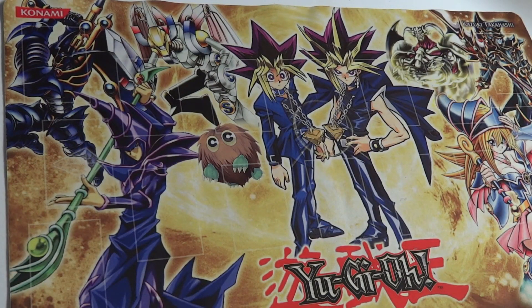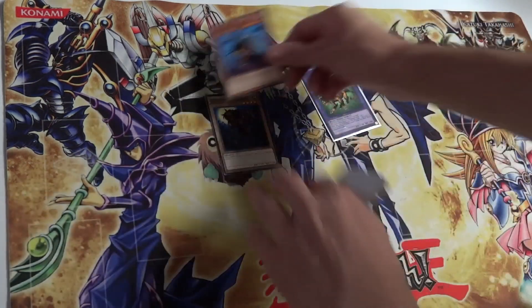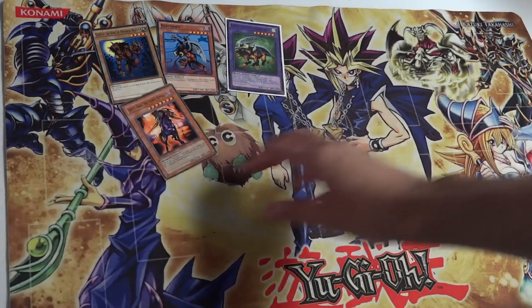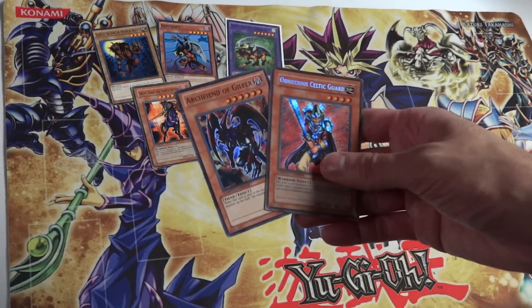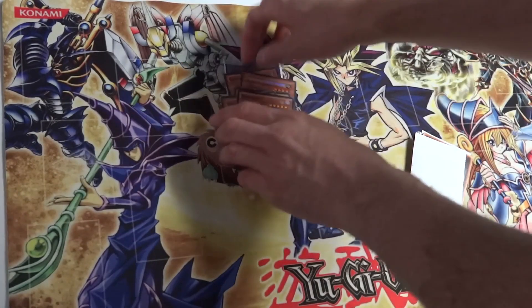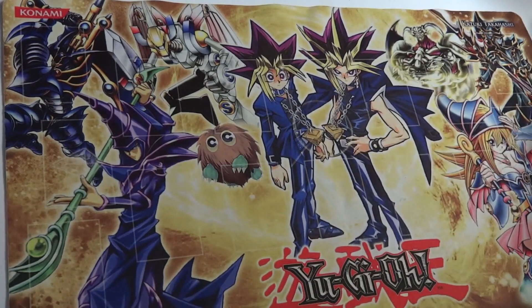Now the side deck. I took certain cards out that he used in that duel and put them here in case you want to be more original to the anime. We have Chimera the Flying Mythical Beast, Gazelle, and Berfomet — if you want to use that fusion, go ahead, but it's going to be hard to summon. We also have Swift Gaia, Obnoxious Celtic Guardian, and Archfiend of Gilfer. Then Polymerization to summon Chimera.